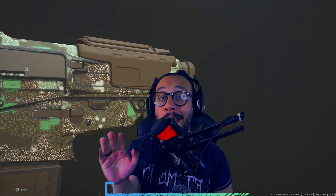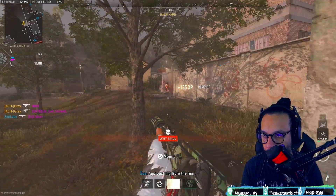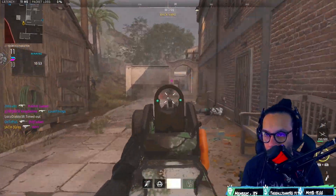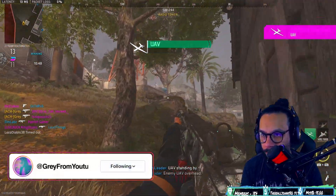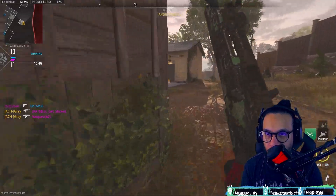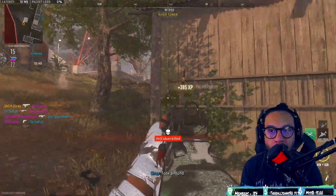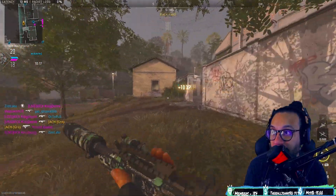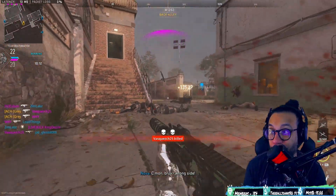Ladies and gentlemen, the new Tempest Razorback Assault Rifle is now in Modern Warfare 2. This class setup will have you making plays like this. Hang on — is there a guy next to me here? He's on the other side of this wall. I'm pretty sure there's a guy up here somewhere. Yep, there he is. I'm telling you guys, this class setup that I got for this gun here feels really good.